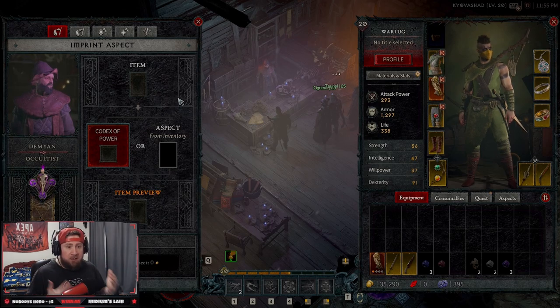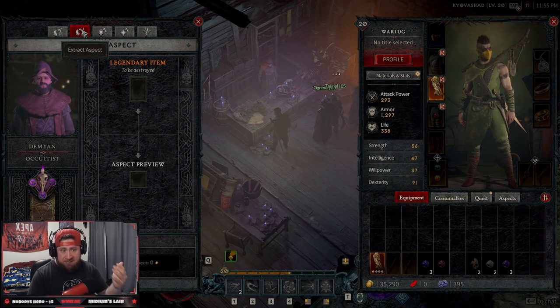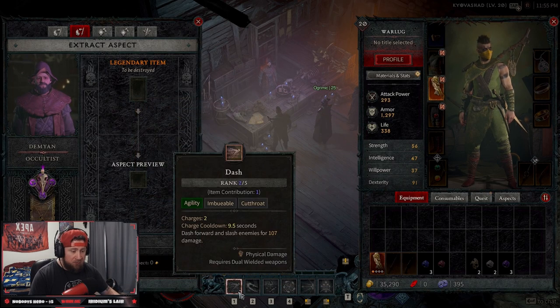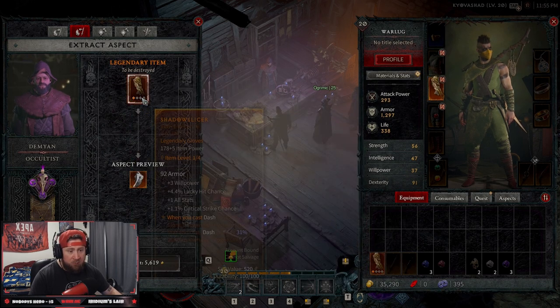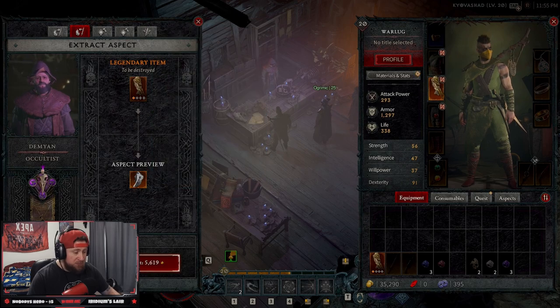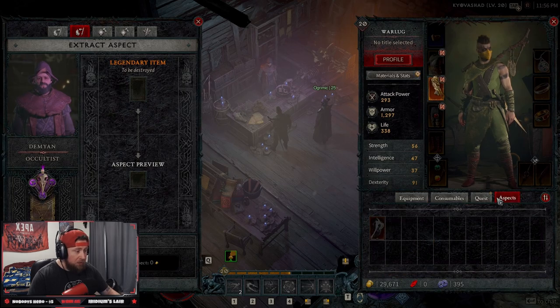There could be some things that can be a little confusing when it comes to the Occultist. Essentially the Occultist is where you're able to do a lot of things. For example, just like in Diablo 3 you can extract a legendary item. So that's what we're going to do with our Shadow Slice Bone Weave Gauntlets. When you cast Dash, which we have because we're playing Rogue, a shadow clone is spawned at my location and Dash deals more damage. Since my gloves are currently better, we're going to extract this. We spend 5k and extract it - extracting destroys the original item. Boom.